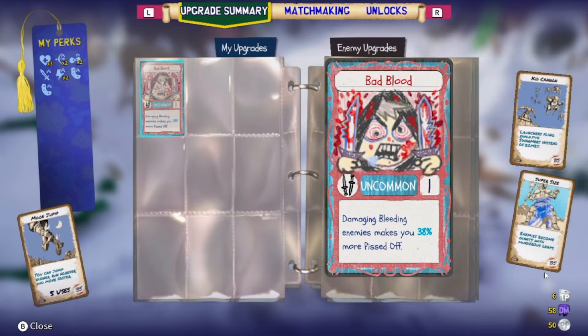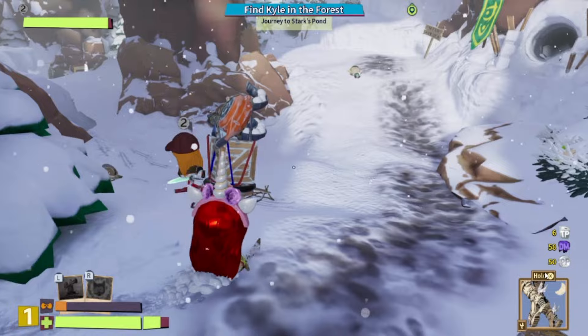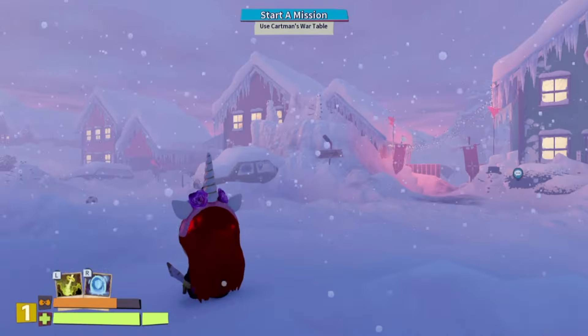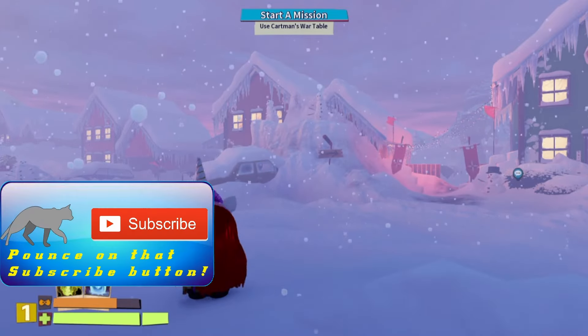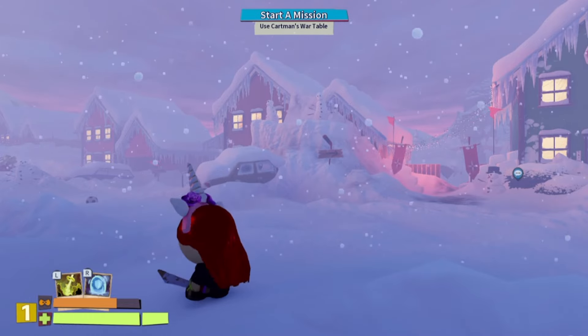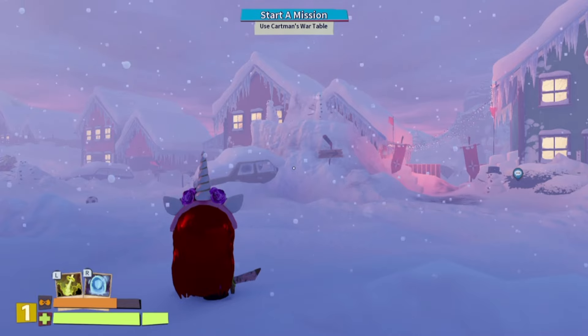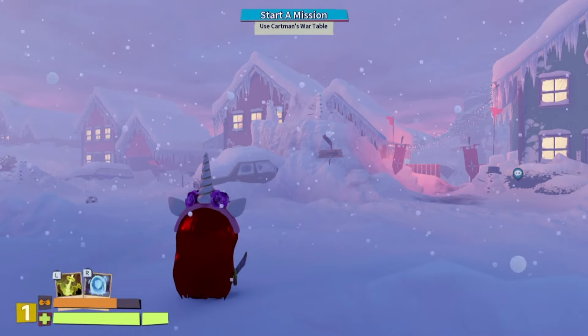You cannot change your weapons or your powers in the middle of a run — you have to do it outside of the run. If you like South Park, then pounce on that subscribe button. And if you want to see all the weapons in South Park Snow Day in action, then watch the video on screen. Have a great day and keep those claws sharp. Bye!